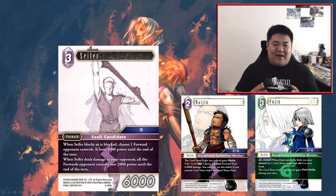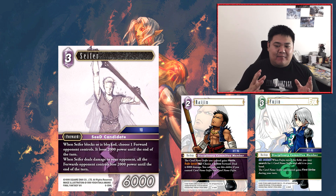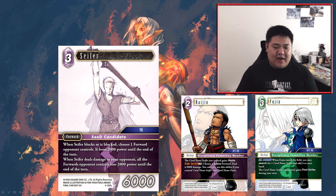Next is the second legendary of the set — Seifer. It's a free cost forward at 6,000 power, so slightly below the curve of 7,000. But when Seifer blocks or is blocked, choose one forward your opponent controls — it loses 2,000 power until end of turn. When Seifer deals damage to your opponent, all forwards your opponent controls lose 2,000 power until end of turn. This card is actually very solid, but only in context of having the backup supports from this set — at least Raijin, but ideally Raijin and Fujin. Raijin gives Seifer haste and Fujin gives him first strike.